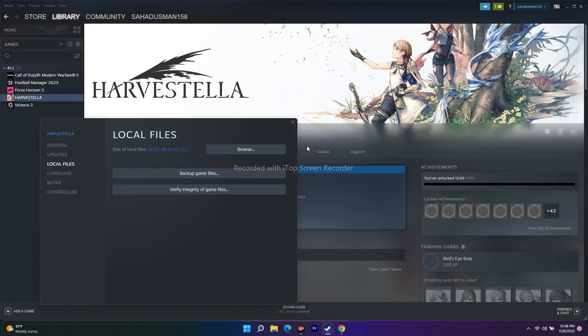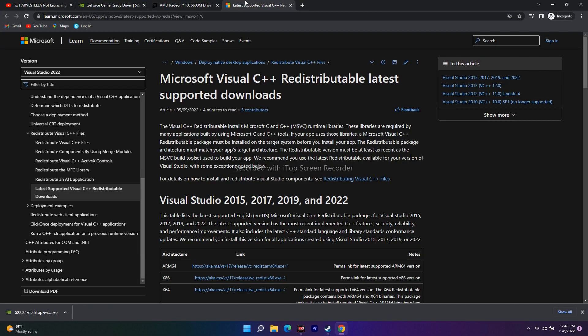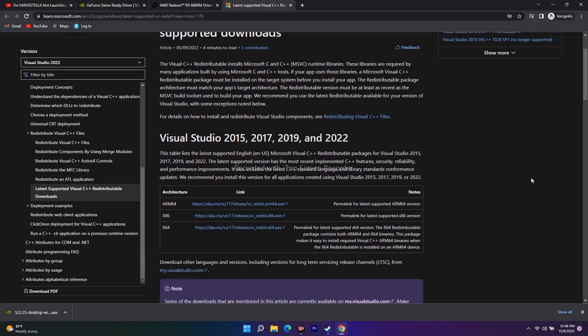Next, install Microsoft Visual C++. I'll provide the download link in the description. If you're on a 64-bit system, download the 64-bit version; if you're on 86-bit, download accordingly. Install the EXE and once done, check whether the issue is fixed.